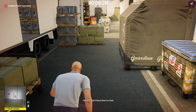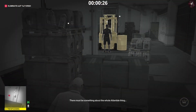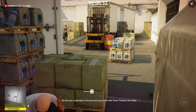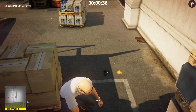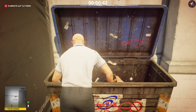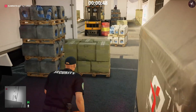Once you get to the other side, throw a coin just behind a set of crates to distract the security guard. He'll come over and then we're going to subdue him and hide his body in the crate. Grab his disguise and make sure you pick up the pistol on the floor as well, otherwise that woman will see it and go tell someone about it.